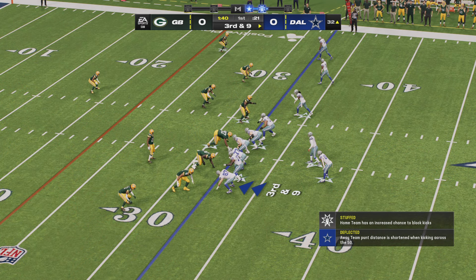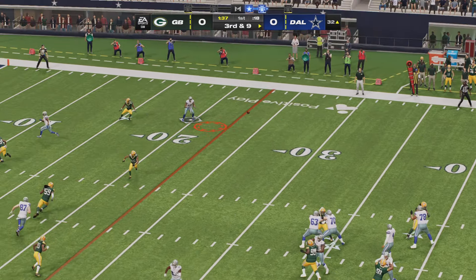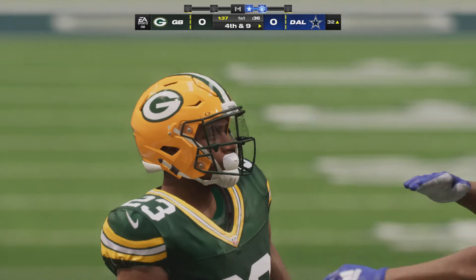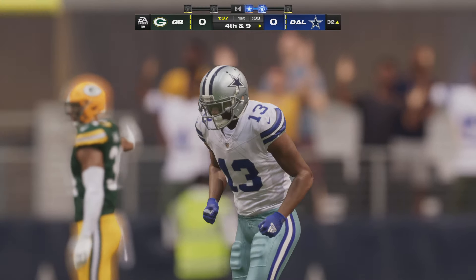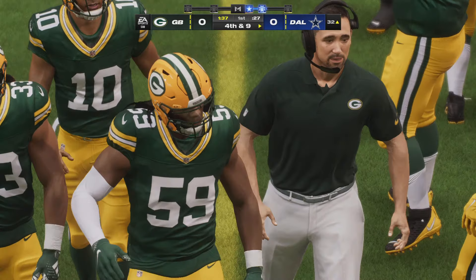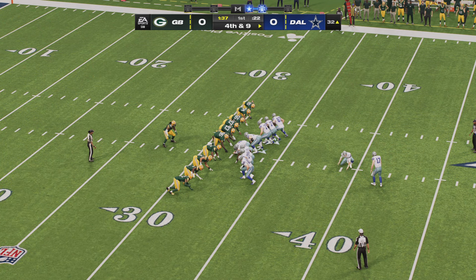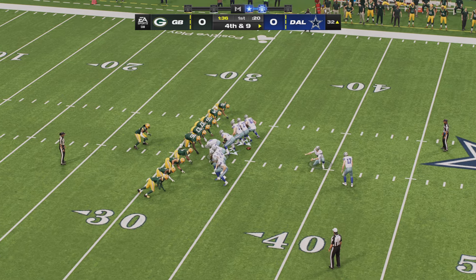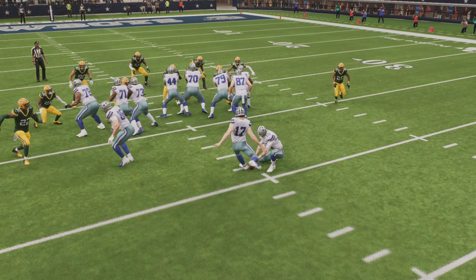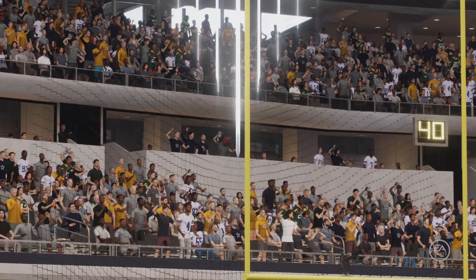They've been unable to capitalize on the great field position. Here's third and nine. Prescott — he had him open, but he couldn't get it to him. It's incomplete. That's going to hurt a bit. Now a drive that started with great field position is facing fourth down. On fourth down, Prescott off and on is Aubrey for the Cowboys field goal — a 49-yard attempt from the left hash. And this will split the uprights, right down the middle. The Cowboys are going to jump out to a 3-0 lead.